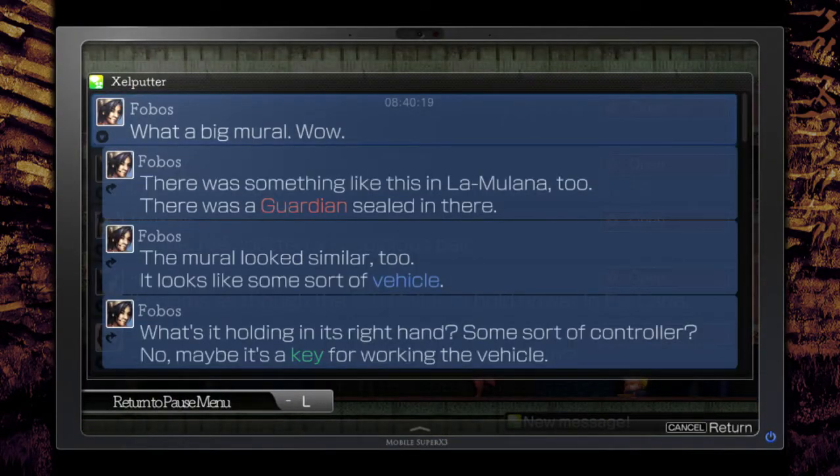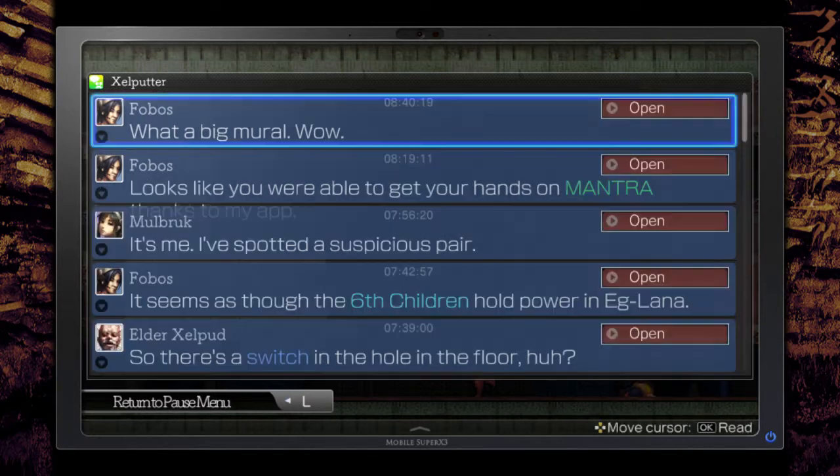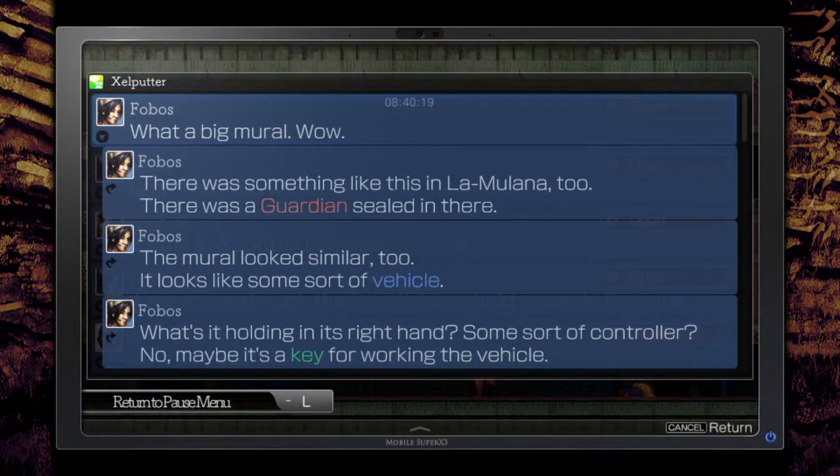What a big mural. There's something like this in La Milana too — there's a guardian seal in there. The mural looks similar. It looks like some sort of vehicle. What's it holding in its right hand? Some sort of controller? No — maybe it's a key for working with the vehicle.